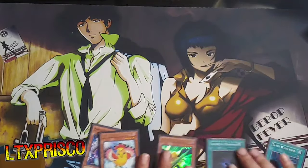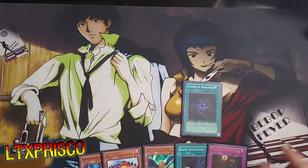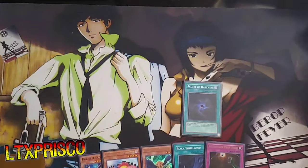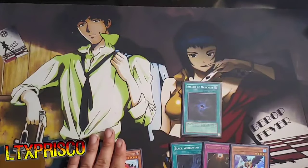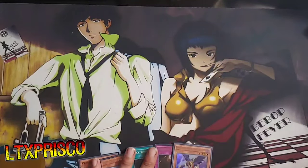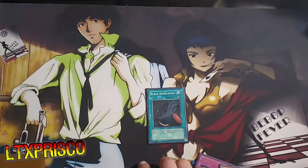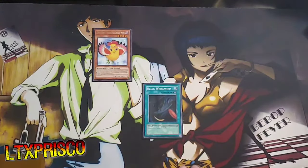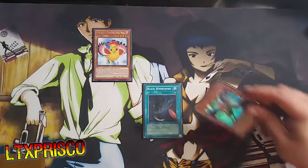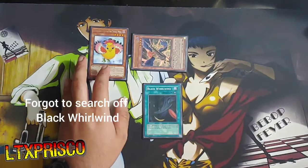Here's what we're going to do. Go ahead and activate Allure of Darkness — the goal is to banish Bora, so it really doesn't matter what we draw. We drew Floodgate Trap Hole and Crystal Crackadon. We can banish either one of these two; we're just going to banish Bora. Go ahead and activate Black Whirlwind, then Normal Summon Auster the Southwind, use Auster's effect to Special Summon the Bora, and Special Summon Chris for good measure.